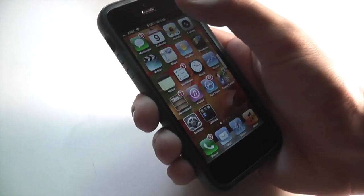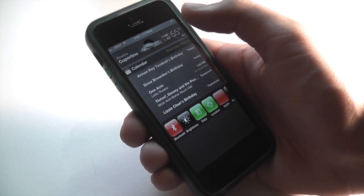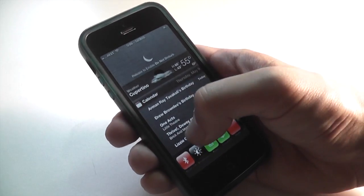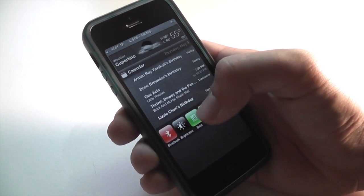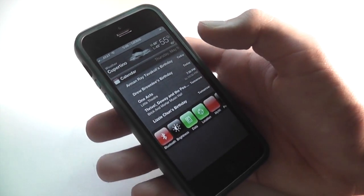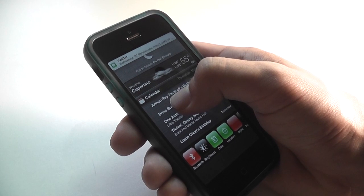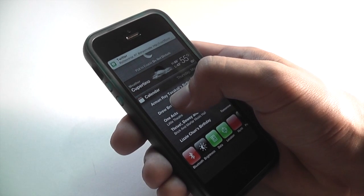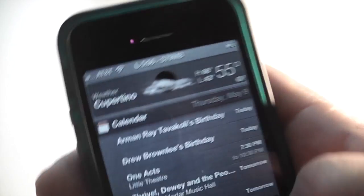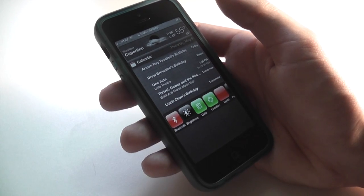Additionally, Luna makes it so that you can access Do Not Disturb from Notification Center in much the same way that you access it from the lock screen. You just go into Notification Center and pull down, and you can see that Do Not Disturb will show up and slide right up into the status bar, then you pull down and it'll turn off. One thing I love about this is the animation — when you release, the moon slides right up into the status bar. It's a really fluid animation and it's really well done.